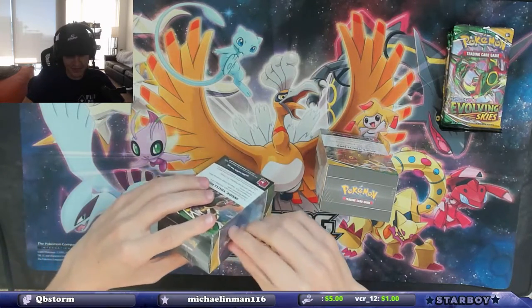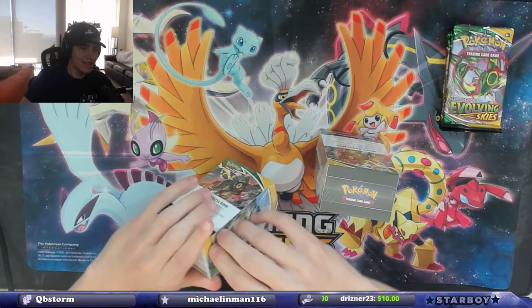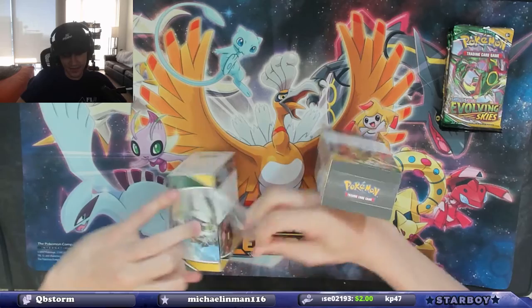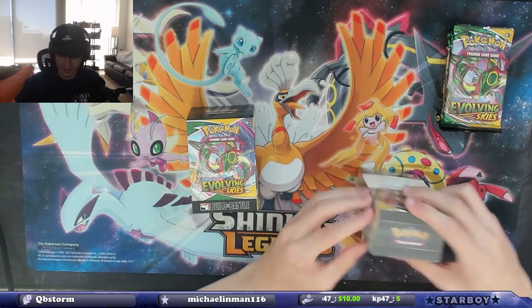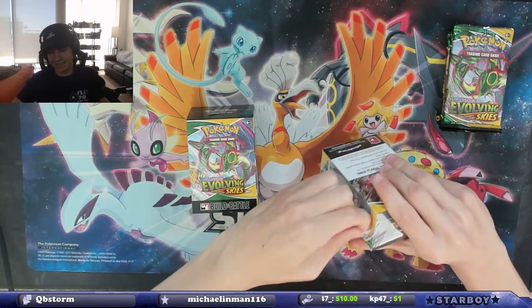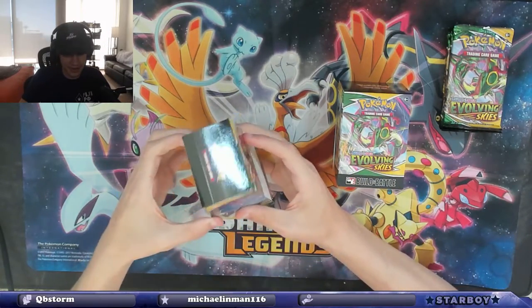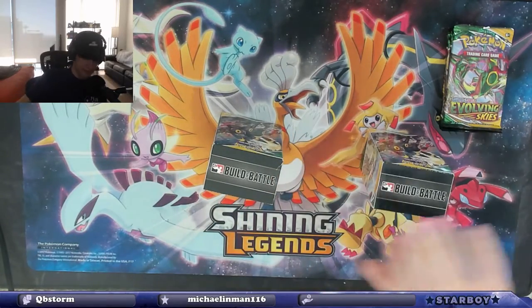I'm so bad at opening — I'm going to cut myself on soft plastic. But you also get these deck boxes, which is cool. I get more boxes. I'm going to open this one too right now to make it quicker. There we go. Blake, you are the left side. Another slider — Build and Battle.